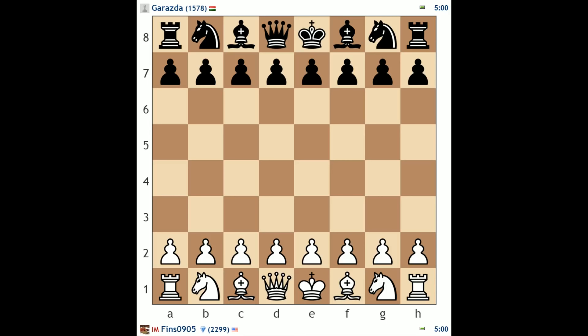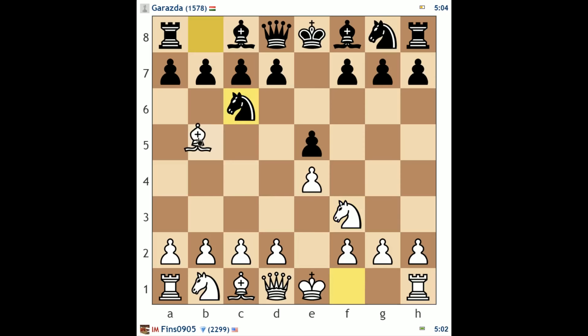Make sure you don't overreact when you get into bad positions. Our next opponent is Garazda, 1578. I'm still going to play e4 — another e5 game, knight f3, knight c6. Let's play bishop c4. We'll get a nice mix of a Ruy Lopez game and a Gioco Piano game. And bishop c5 — I'm going to play c3.